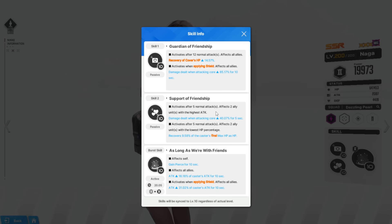Skill 2 is a passive support — after 5 normal attacks, it affects the two allies with the highest attack, giving more core damage of 40%. So with Skill 1 and Skill 2, that is 125% core damage total — holy moly.